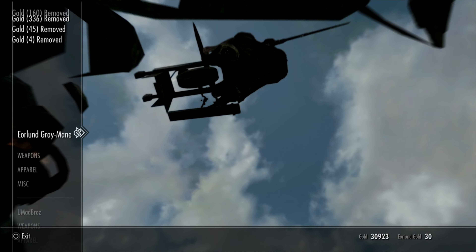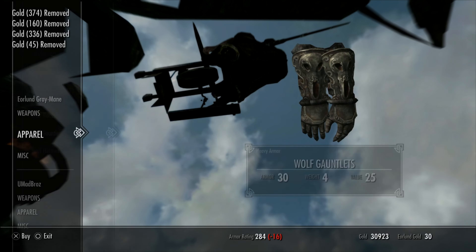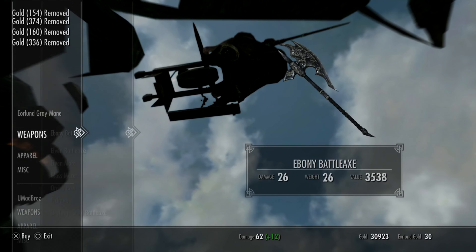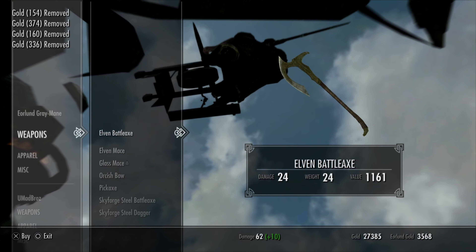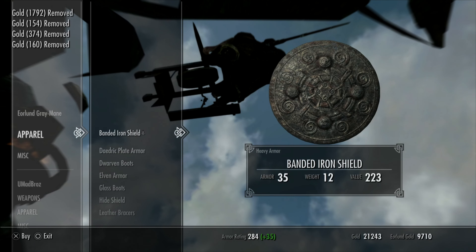You can likely see where this is going. Simply rinse and repeat: buy his inventory, get your money back, give him his stuff back, repeat. You can get roughly one level per cycle, so you should be able to hit level 100 in a little over an hour while also netting yourself a ton of gold.